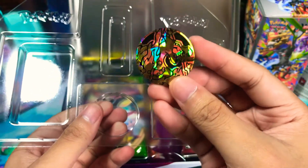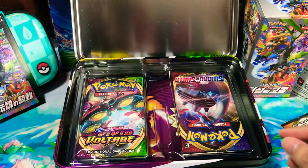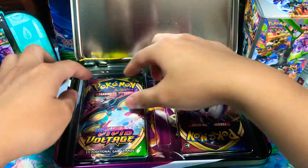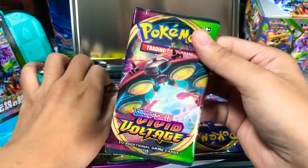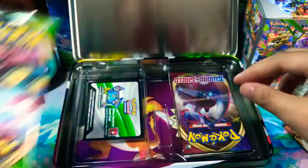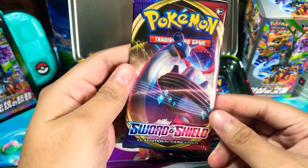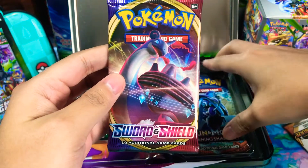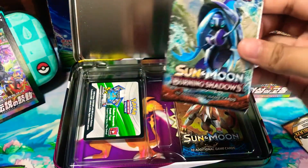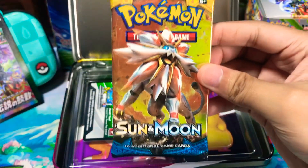This is my second or third Charizard coin. And then inside this box we have one, two Vivid Voltage packs, one Sword and Shield base pack, one Burning Shadows, and one Sun and Moon base.